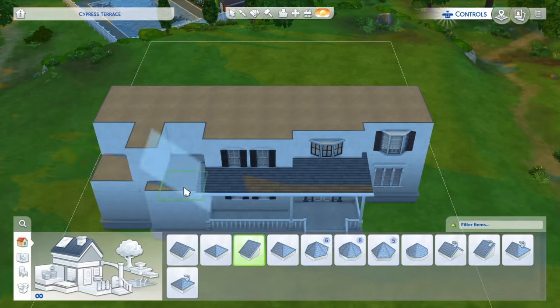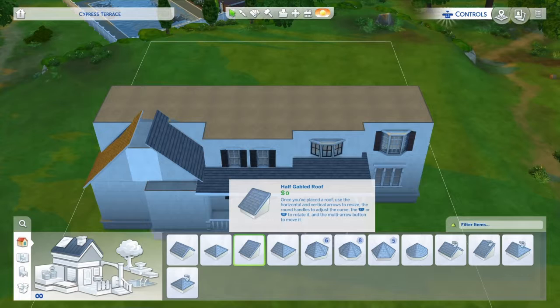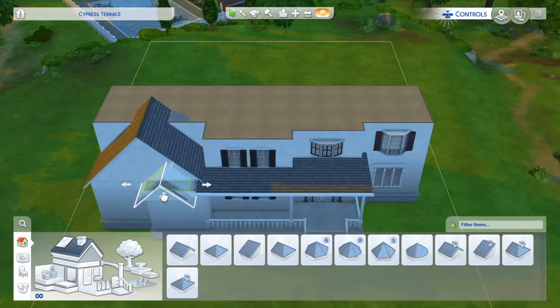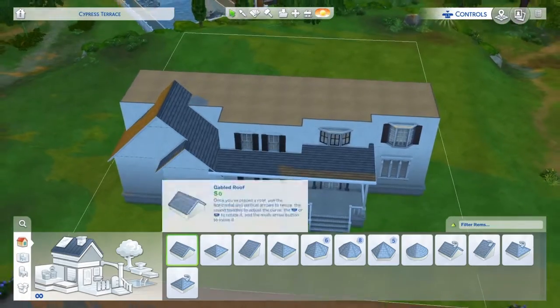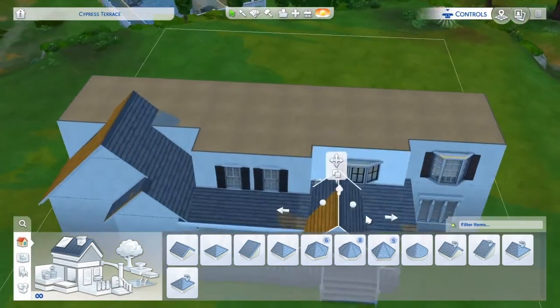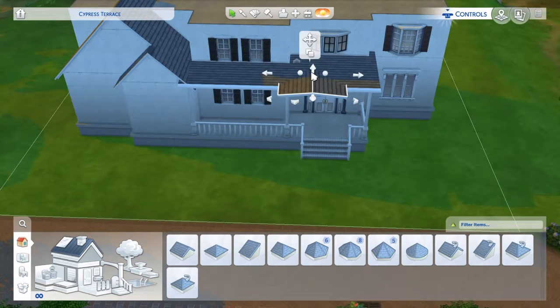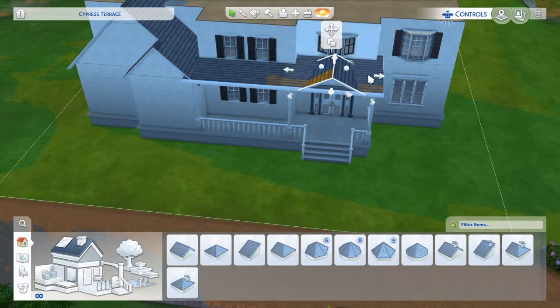You want to do a regular roof here and also down here. We have the front coming in pretty nicely, if you ask me. You also want to add a roof here, but it has to be at a really low angle. The camera keeps stopping while I'm trying to get this, but it should look nice.